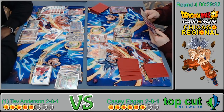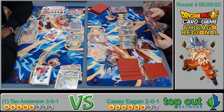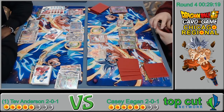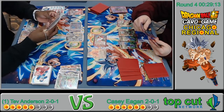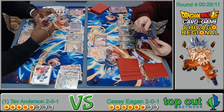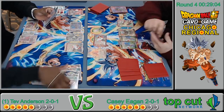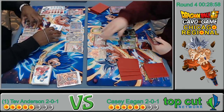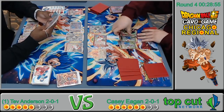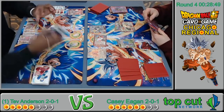Casey has managed to get a 20k beater on board and is going to start putting some pressure. Does he attack the Beerus or the leader? Probably the leader, because red has so many ways to clear board — it's starting to rival green's ability to board clear. He might have a Frost Deadly Poison, but instead he's going to Reversal slam that boy down. Unfortunate. Nevertheless, Topo did hit the board.